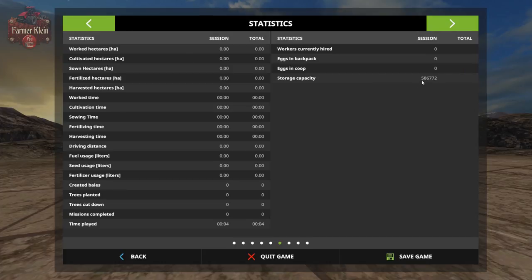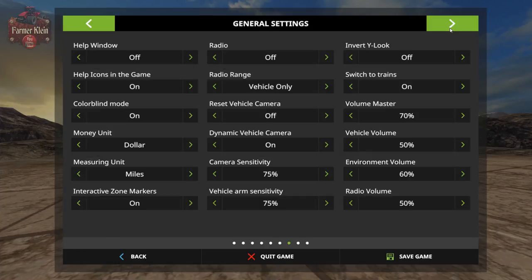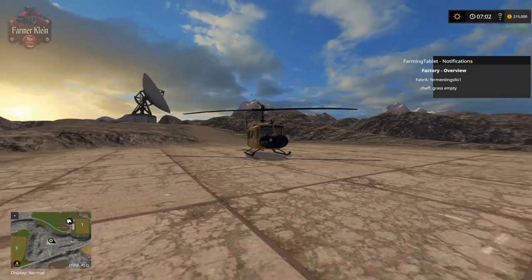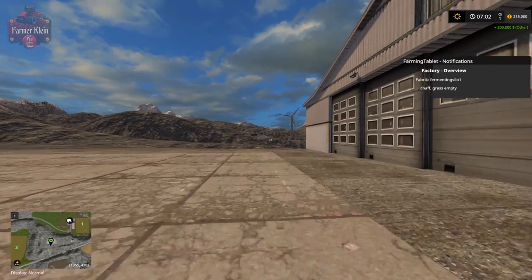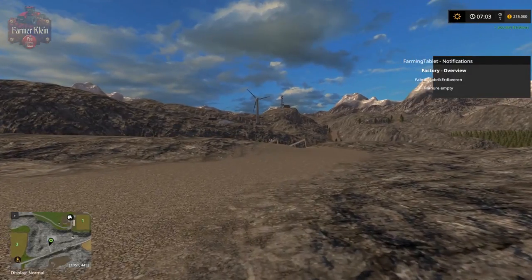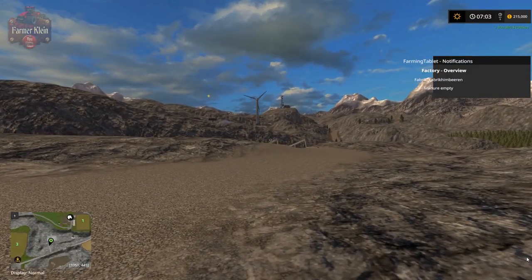Our silo has an interesting capacity of 586,772 liters — that's the realistic volume within the silo, measured in liters. There are also gold nuggets on the map, so if you're interested in doing the nugget hunt challenge, you can do that here. Let's go ahead and take a look at the starting equipment.